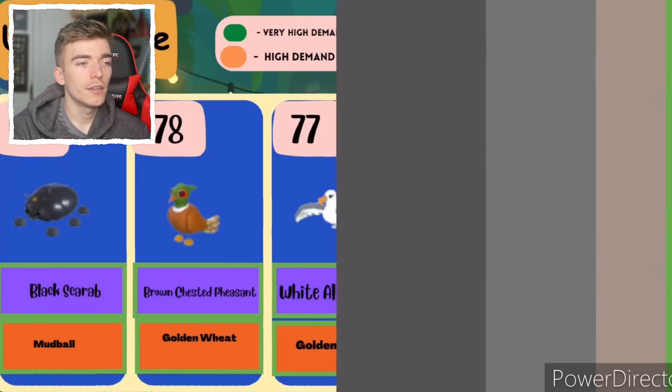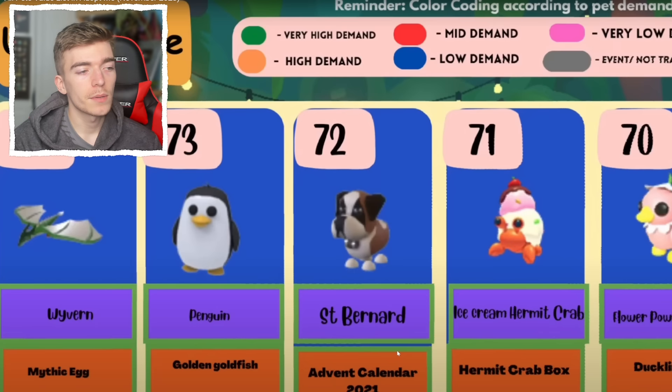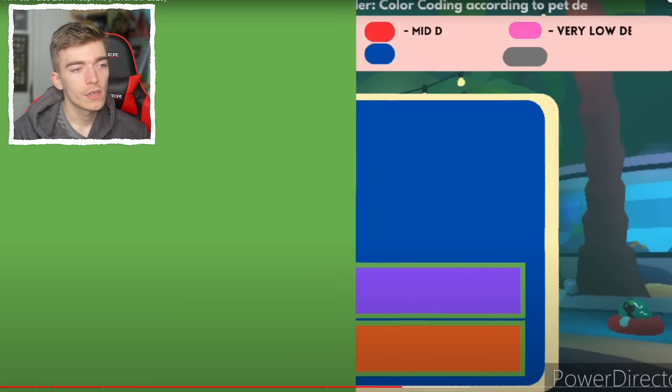A penguin — this is the classic penguin before the gold fishing got updated. St. Bernard is from 2021 — that's crazy. The ice cream hermit crab from the hermit crab box. I thought something from 2021 would be more valuable than something out of a box that came out this year, but I guess it's based on what people think looks cool.